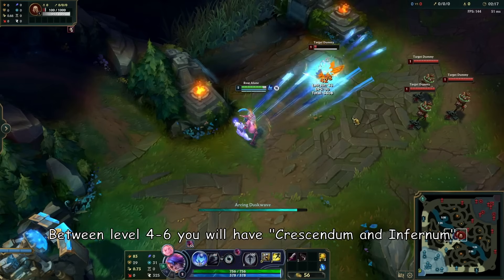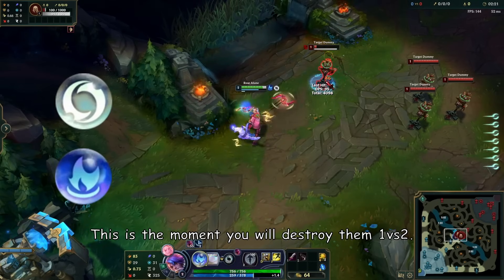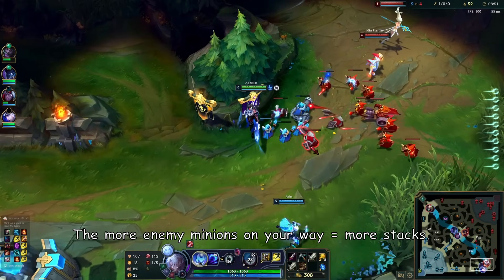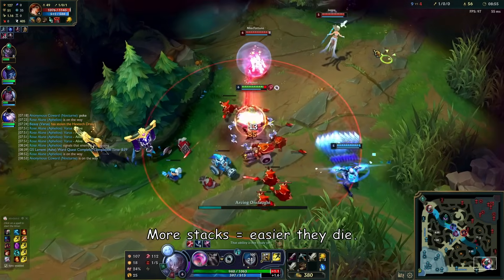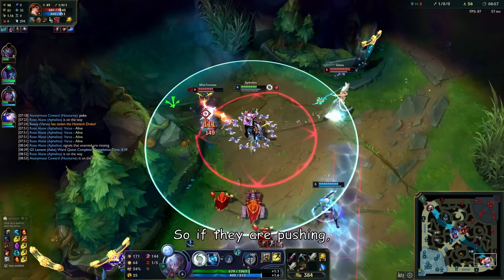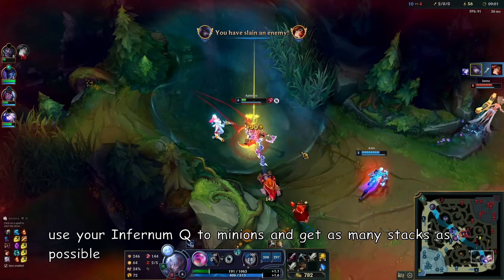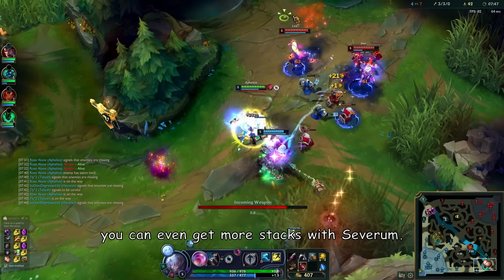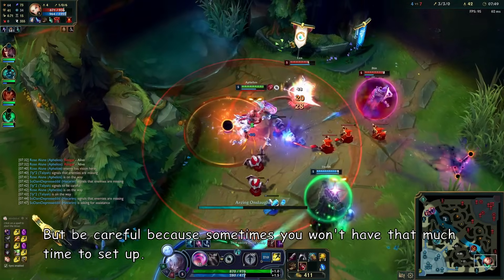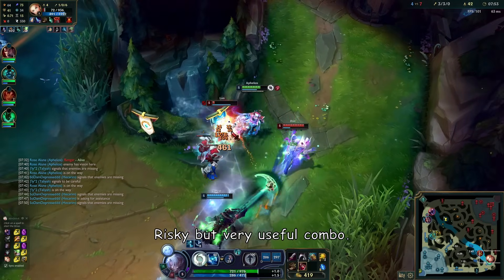Between level 4 and 6 you will have Crescendum and Infernum. This is the moment you will destroy enemies 1v2. The more enemy minions in the wave, the more stacks you get — more stacks means easier kills. If they are pushing, use your Infernum Q on minions to get as many stacks as possible, then flush in and kill them. If your Infernum ammo is low, you can even get more stacks with Severum, but be careful as you won't always have time to set up these risky but useful combos.